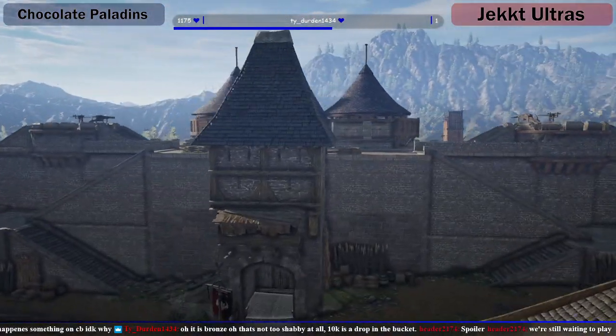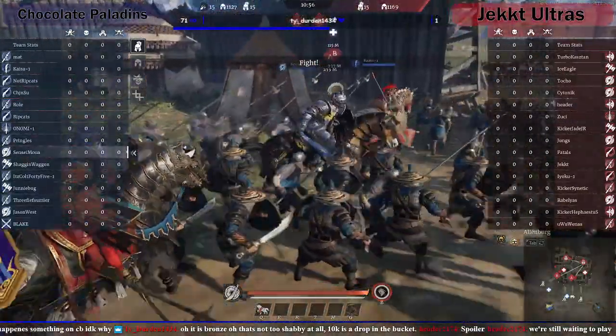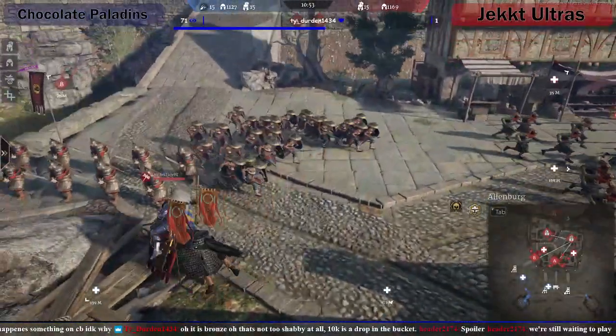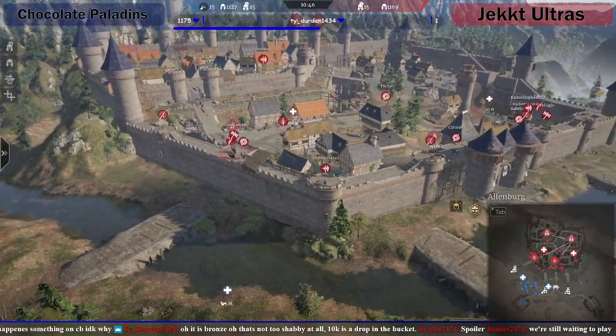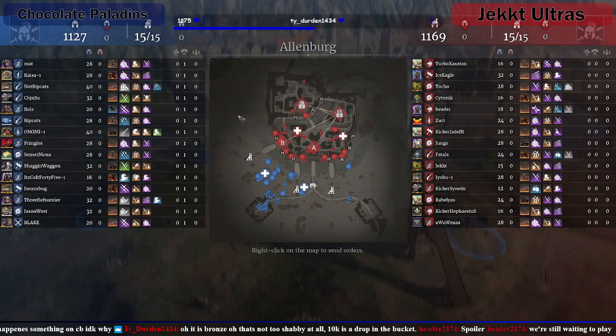I've seen that at the home point — they've been very, very effective, especially with no Keshigs. Let's get up into a bird's eye view. So we've got Jecht defending first, Chocolate Paladins for the attack. Because nothing normally happens at the beginning, I'm gonna have another quick look. Chocolate Paladin's got nine sets of cavalry out — one guy's got three, though.